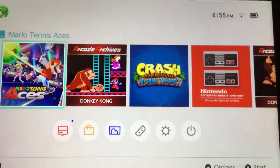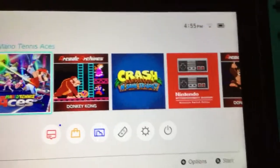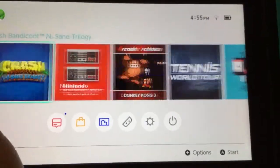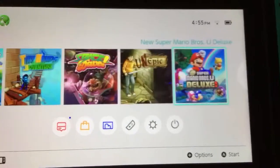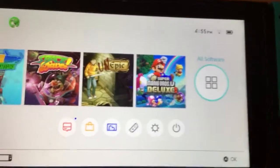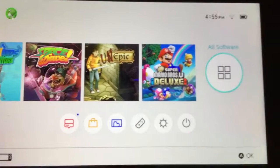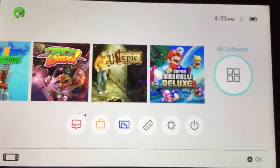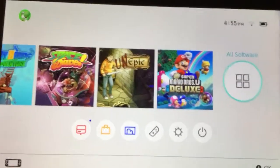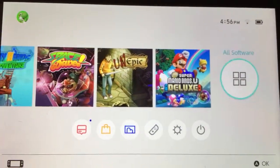Hey guys, there is an update to 8.0 but there are changes that need to be made. First, we need custom themes. We have custom themes on the 3DS — like a fall theme or Christmas themes — so why don't we have that on the Switch?